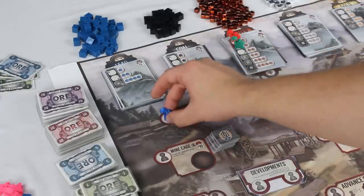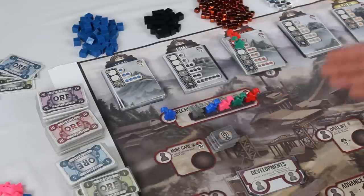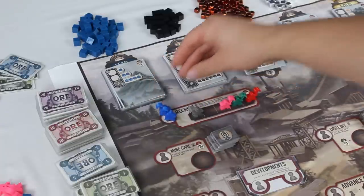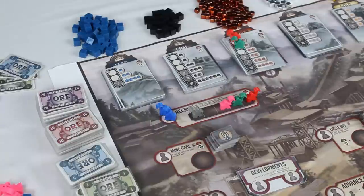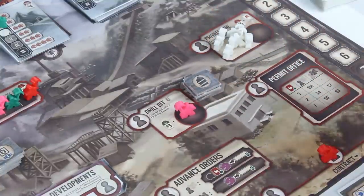You can assign your worker to the recruit spot to gain an extra worker for the rest of the game. To unlock that worker you pay an appropriate amount depending on how many others have already been recruited: the first costs $20, then $18, $16, $14, $12. Once you pay, you put that newly recruited worker with your others and recall them during the recall phase — you don't get to use the new worker immediately, you have to wait until the next round. When you assign a worker to the drill bit spot you gain $3 and take one drill bit token.